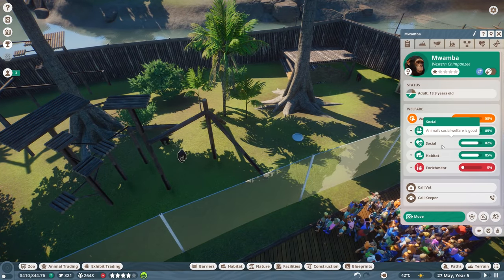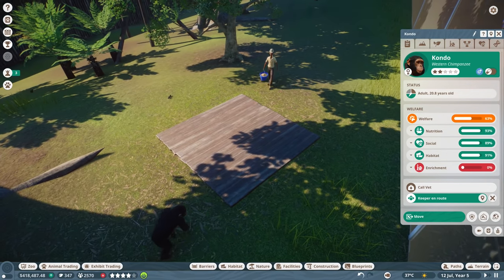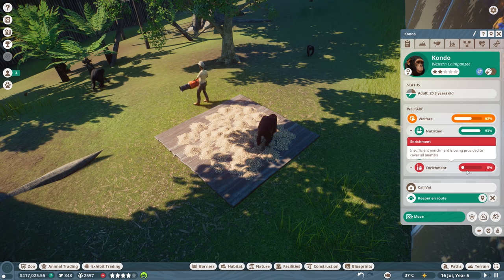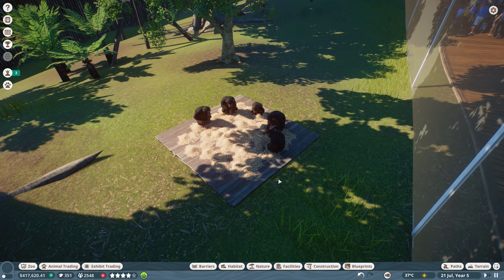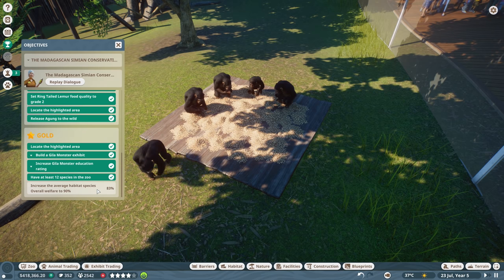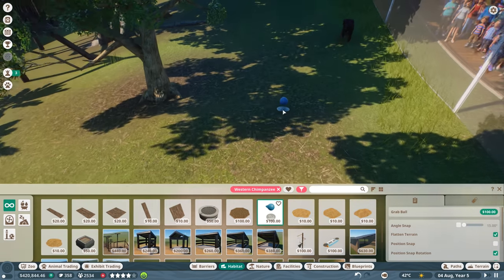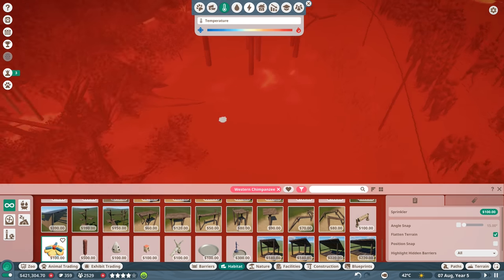Let's check on the chimpanzees. Enrichment is still zero but it should go up. There's a keeper going to supply some food. The keeper is supplying food and there's some food right there - nice! Their nutrition and social are fine. We're just going to play the waiting game and wait for their enrichment to go up. The whole entire family's here - five chimpanzees over here hanging out eating food. We need to get average welfare to 90 percent and we're at 83 right now.